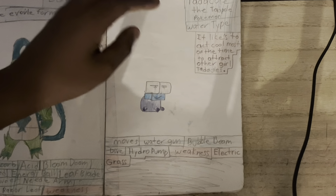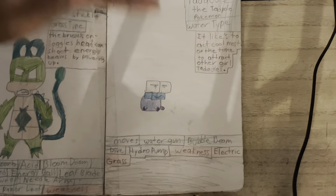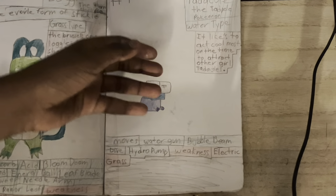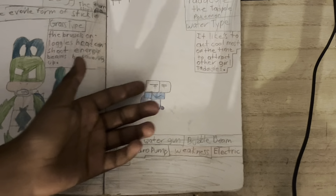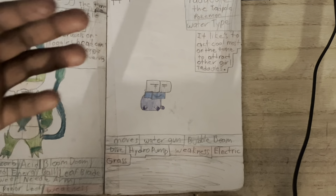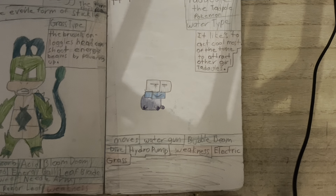Now let's go to the water starter: Tactical, the Tadpole Pokemon, water type. I made this when I was 10, so I don't really know why I added this, but it likes to act cool most of the time to attract other girl Tacticals. You can see the weaknesses and moves there.